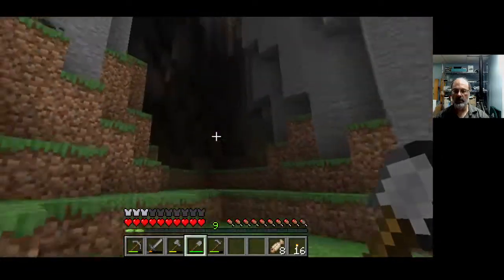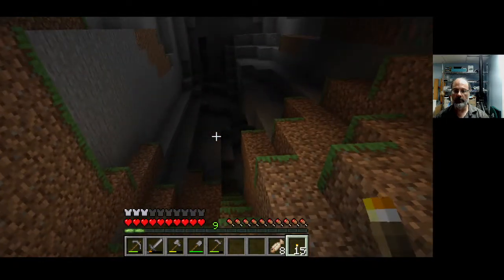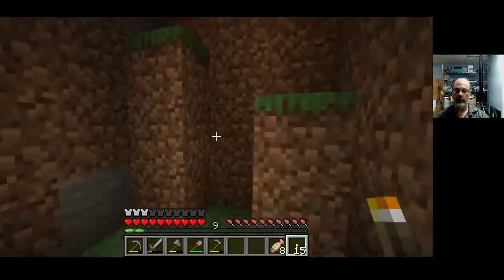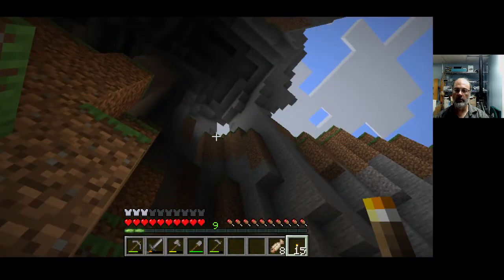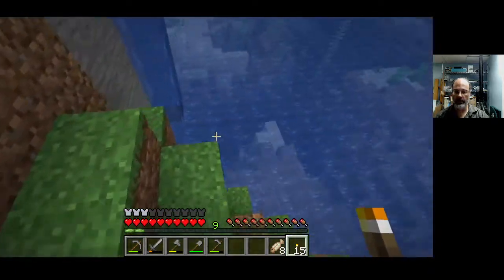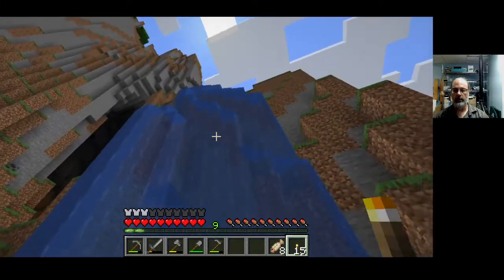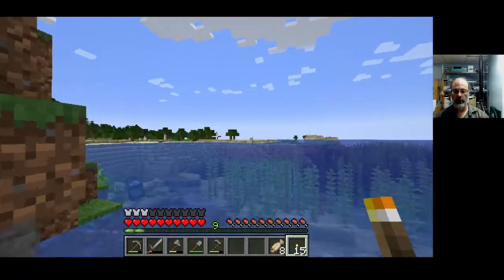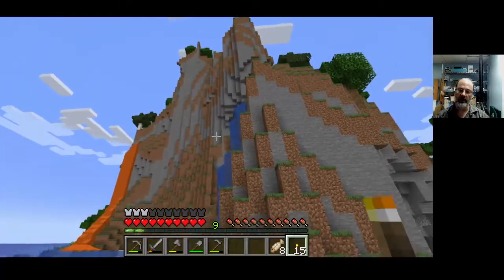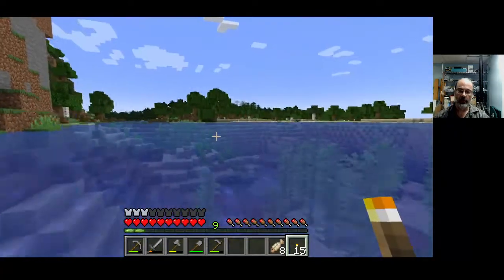Let us just hop up some blocks to this cave and see what's happening in here. Any monsters? Maybe not. It's a great big tall cave. Copper — not super exciting. I think I will call that explored as much as I care to. We've got a bit of a waterfall here, which is kind of cool. You can actually swim up the waterfall without too much trouble and go see what's up there, but it's not super exciting — top end of that cave, I guess.